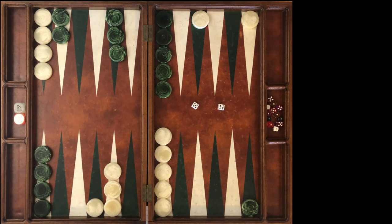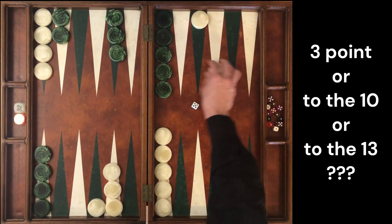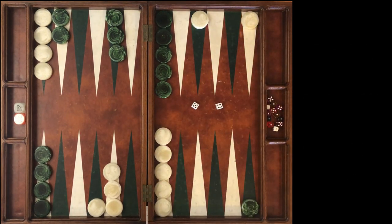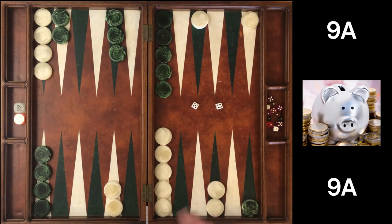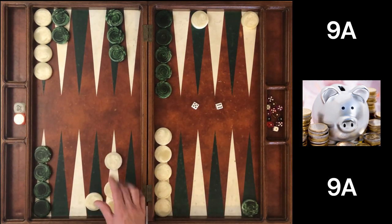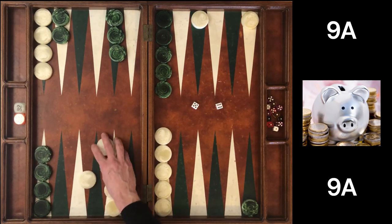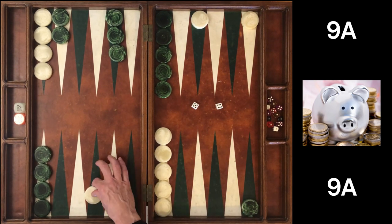With our 5-6 we have three different options: we can make our 3 point, we can run a checker all the way out to the 10 point, or take a checker all the way out to the 13 point. Both running plays leave only one checker back and solve a lot of problems. But at 9-away 9-away the best play is making the 3 point — it turns out to be the only move. Running out to the 10 or running one to the 13 point are both blunders — very bad moves. You have a one-point board, your opponent has a one-point board, and you're the first to make a point in your home field. That should be the first thing you look at, and it is really the only move in this position.